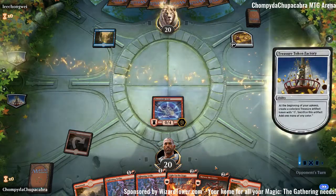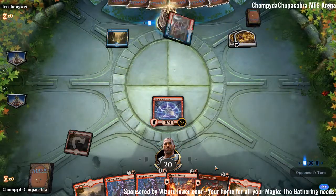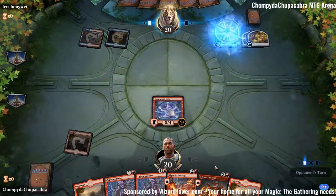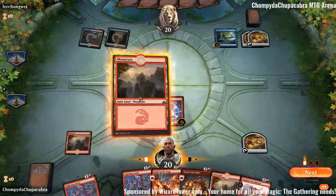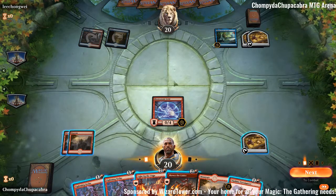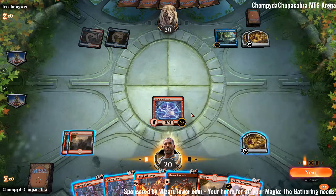Guttersnipe is way better at killing the opponent — it's twice as good, in fact, for just one more mana. But the problem is it dies to Shock. When mono red's the best deck, you can't be playing 2/2s that don't give you very immediate value. Whereas a 0/4 blocks Chain Whirlers, blocks smaller Steamkins, blocks all sorts of stuff, and doesn't die to Shock or Lightning Strike. Even if it does less damage, it still triggers Spectacle just as well.